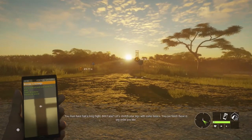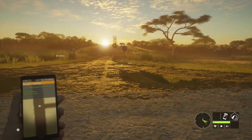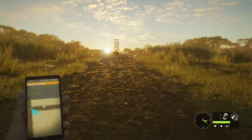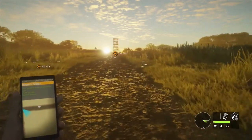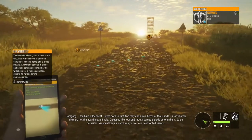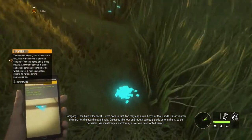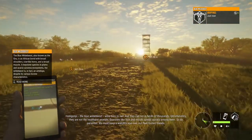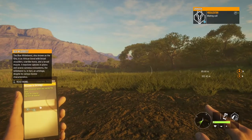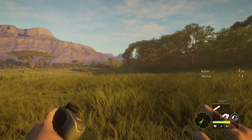The game greets you: 'You must have had a long flight - let's stretch your legs with some basics, you can finish these in any order you like.' It's always the problem at the beginning of a reserve - they introduce you with a lot of talking. Blue wildebeest were born to run in herds of thousands, but diseases like foot and mouth spread quickly among them. I've planned ahead with some actual callers.